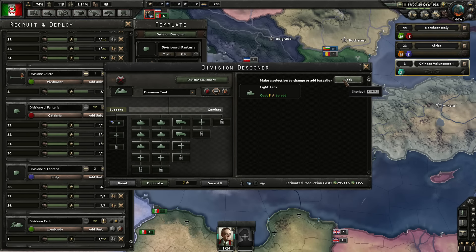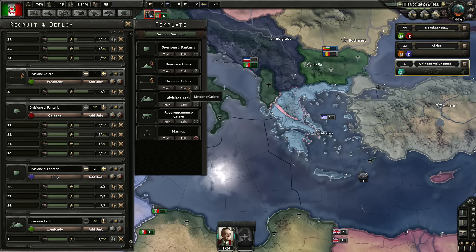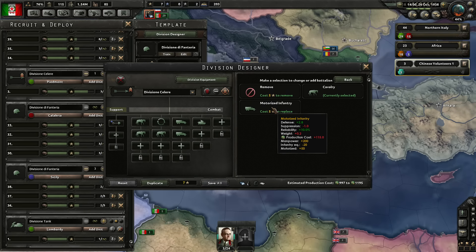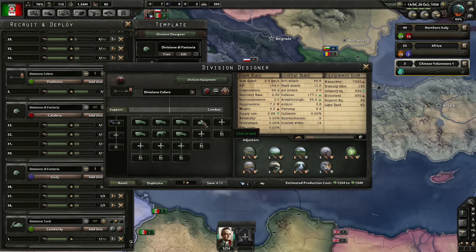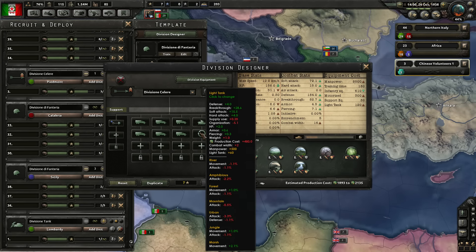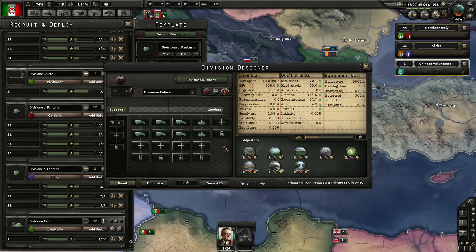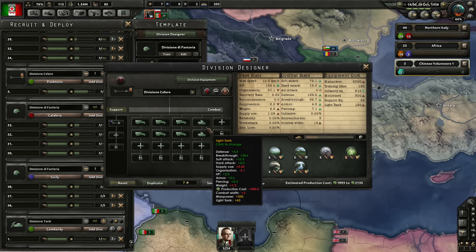Those are all future plans. I don't have enough experience right now to do much anyway. The next thing I want to work on is redoing this division — I want to get rid of the Cavalry and make sure they're all motorized infantry. I also want to use the Light Tanks in this division because Light Tanks are fast and have great attack capabilities, so we want to keep them here.